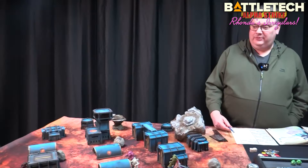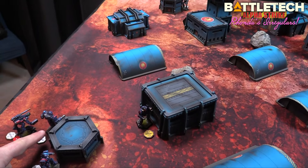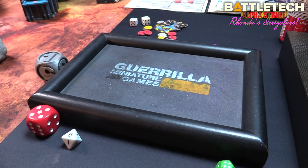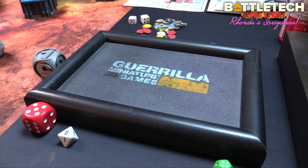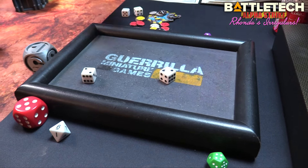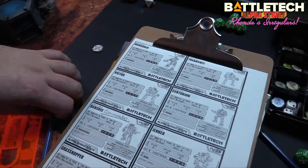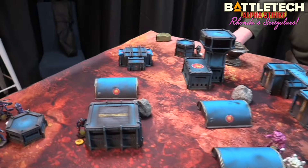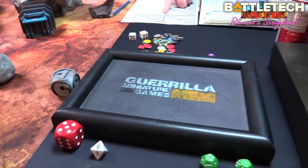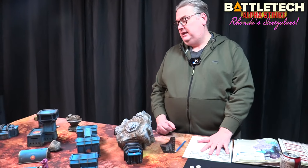Now it's return fire. The Lancelot shoots the Victor — three or four for range, five for TMM, six for cover, overheating for one. Rolling on six — that's a hit for four damage, nearly all the Victor's armor gone. The Exterminator fires on the Victor at long range — plus four for range, six for TMM — rolling but only dealing one point of damage.